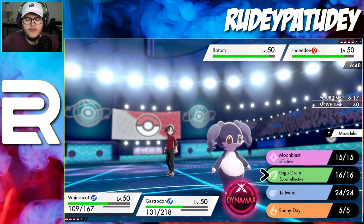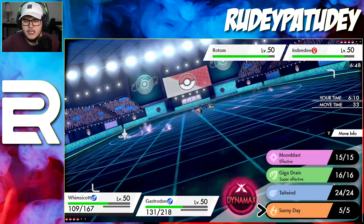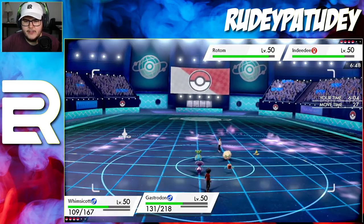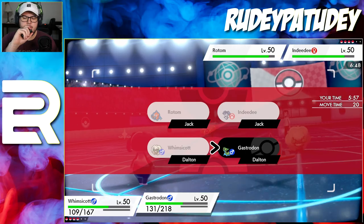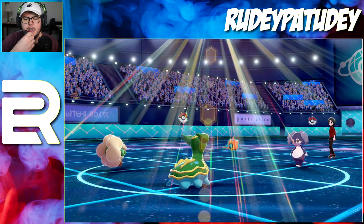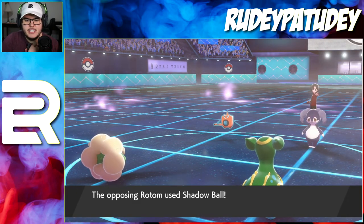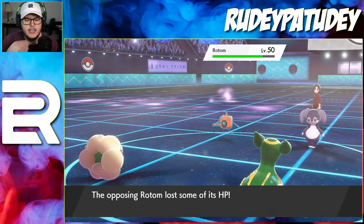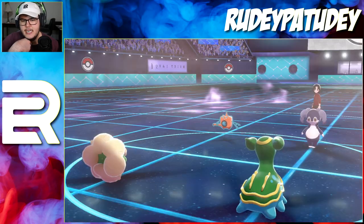Do we go for Sunny Day first or Tailwind first? I kind of want Sunny Day first because Whimsicott is for sure going first no matter what, and Gastrodon is not going first no matter what. So we go for the Sunny Day so the Rotom does way less damage, then just do a Recover on Gastrodon to see if they go for another Psychic. We get Sunny Day up - now Dragapult can Solar Beam and the Rotom-Wash won't do much. I go for Shadow Ball and live it like a champion. But now there's a Calm Mind - that is terrifying!